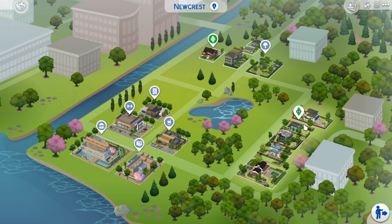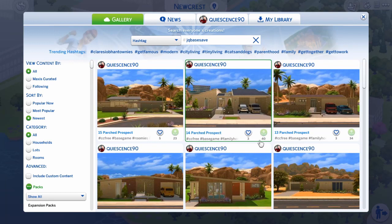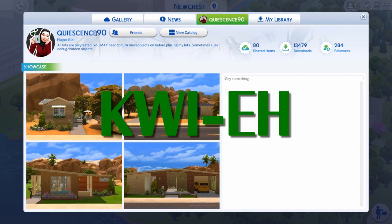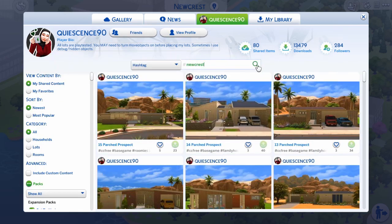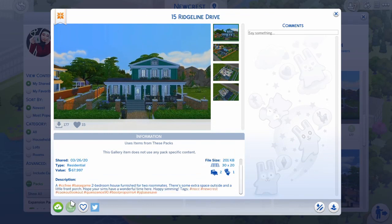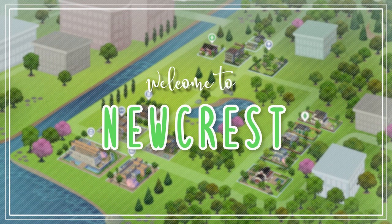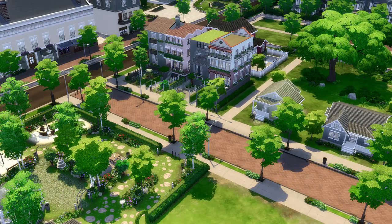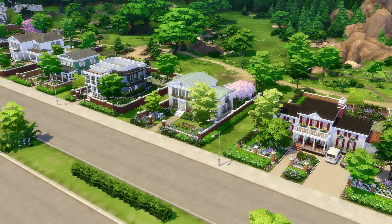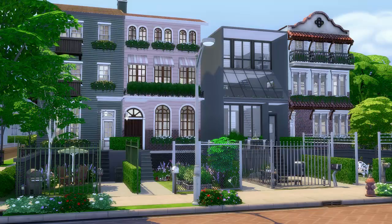So that's my CC-free base game only Newcrest build. All of these lots are already available in the gallery. You can use the hashtag #jqbasesave to find all the lots I have ready for my base game save, or go directly to my profile on the gallery — that's quiescence90 — and search for Newcrest specifically. Each item is tagged with the original lot name, for example this one is tagged cookoutlookout. We've come to the end of our little tour — thank you so much! Please leave a like if you don't hate my builds and remember to subscribe. I'll try to have the next video up next week and we'll be looking at my completed Willow Creek. See you then!